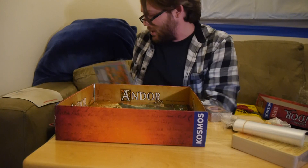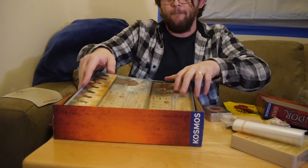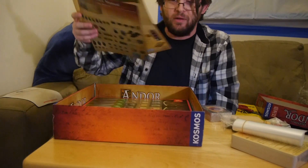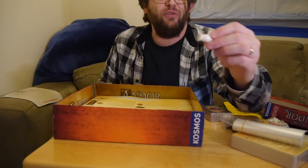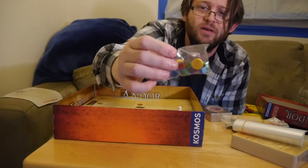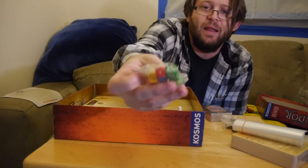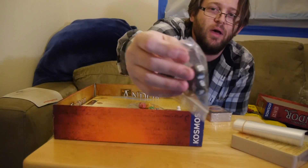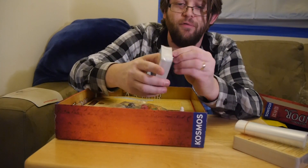I'm going to put all the cardboard back so things don't get lost. This is one where you'll probably want to get an insert if you can find one that works. We also have some wooden pieces — I'm not quite sure what one of them is — and some more colored wooden pieces of decent quality. Lots of dice — I'm always a fan of dice. Colored dice. And cards — let's crack open the cards and show those off.